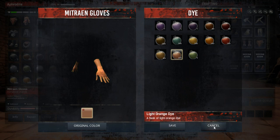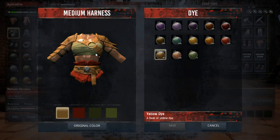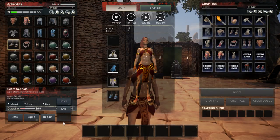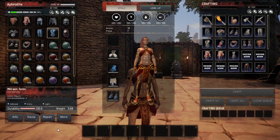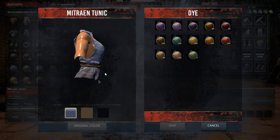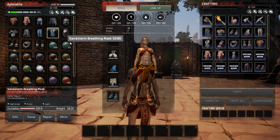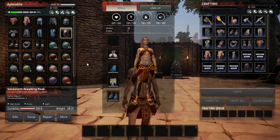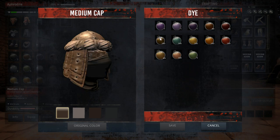If the gloves only have one option, that's the only color you can dye them — not a ton of customization. The medium harness gives you four color options. The shoes have three color options, which is nice. That's something to keep in mind especially if you're planning a coordinated outfit for your clan — or guild, whatever they're called in this game.